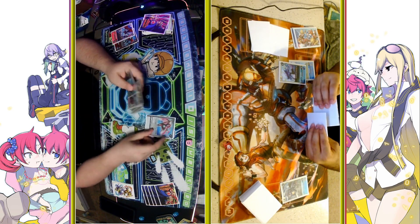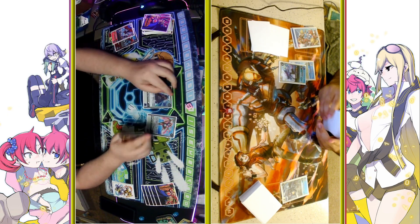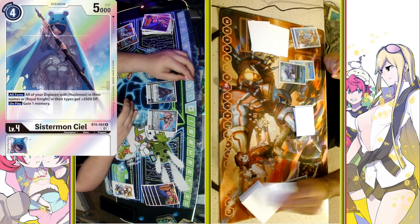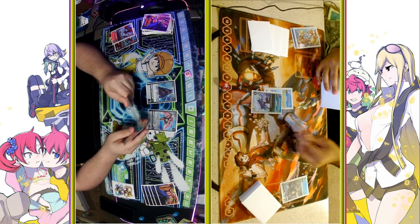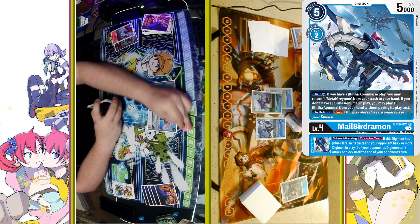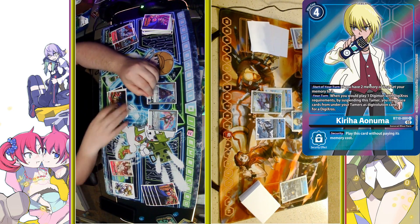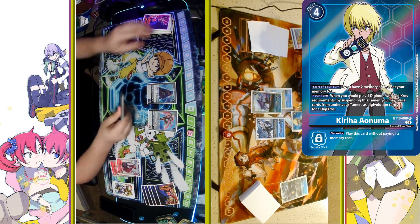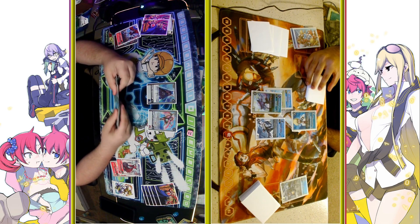We are going to see the Bauhuckmon swing for the draw and then unfortunately into the MetalGreymon. Blanc is going to be played for another draw. CL is going to be played for effectively 3 costs, playing for 4 and then gaining that memory on play off of her effect. Once again, Mailbird is going to be played, playing the Kiriha and then triggering the Jellymon effect to gain that extra draw when you do play a Blue Tamer.